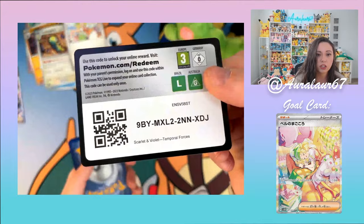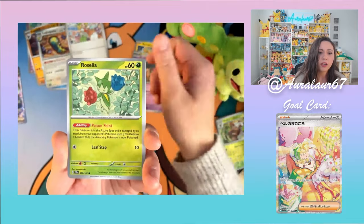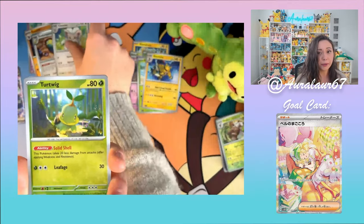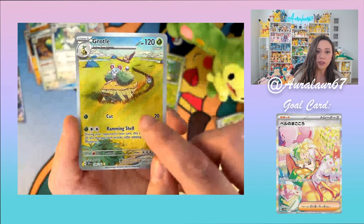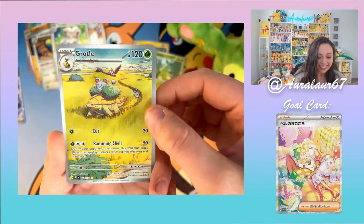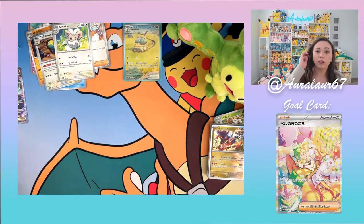Third pack: Fighting Energy, Electabuzz, Bramblin, Girafarig, Roselia, Dhelmise, Electivire, Cinccino — going in the cute pile — Turtwig, and Grotle! The Art Rare! One Art Rare down! I love the little Merill running all around; there's one up here and one chasing back there — super cute. And a Reverse Holo Keldeo. Two hits so far — I forgot about poor Iron Crown over there.